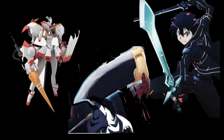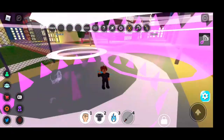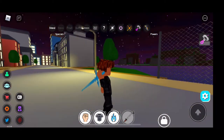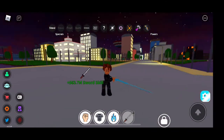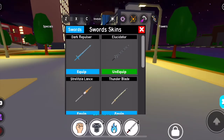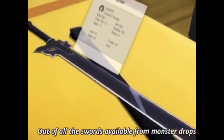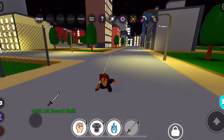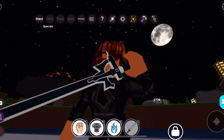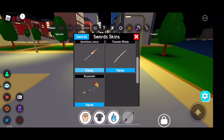So for the swords I think we have 1, 2, 3, 4 — 4 swords. But first, the Dark Repulsor and the Elucidator are both held by the one and only Kirito. The Dark Repulsor is a rare type — a one-handed long sword, the blue one. At first I thought it was someone else's sword. Next one is the Elucidator — it's like a cursed sword, monster drop. Both of these skins cost around 1,000 competitive points. I think I prefer the Elucidator. It kinda resembles the Gunblade.